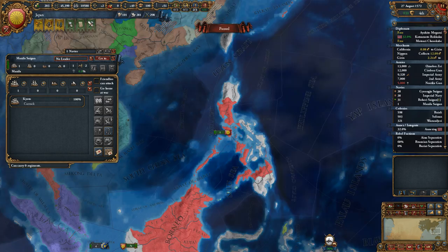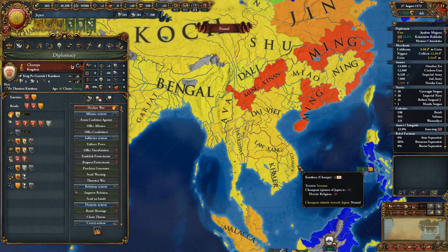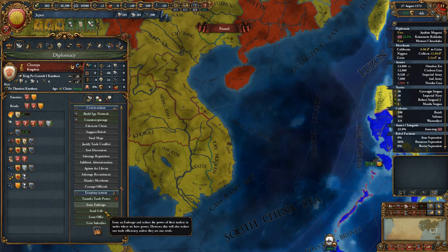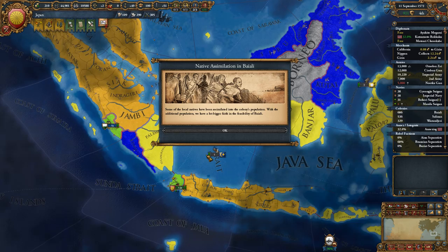We're building heavy ships. We want to sell these to anyone who's friendly to us, or at least neutral. Champa, do you want a boat? I'm at war. The Pope has called for a crusade against the Ottomans — that's cool.